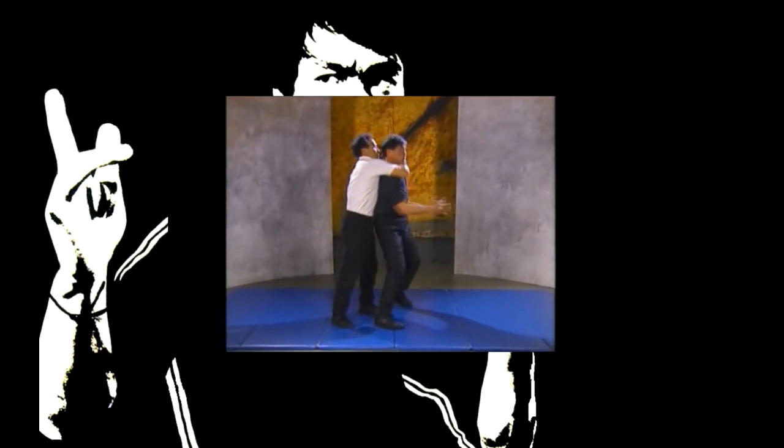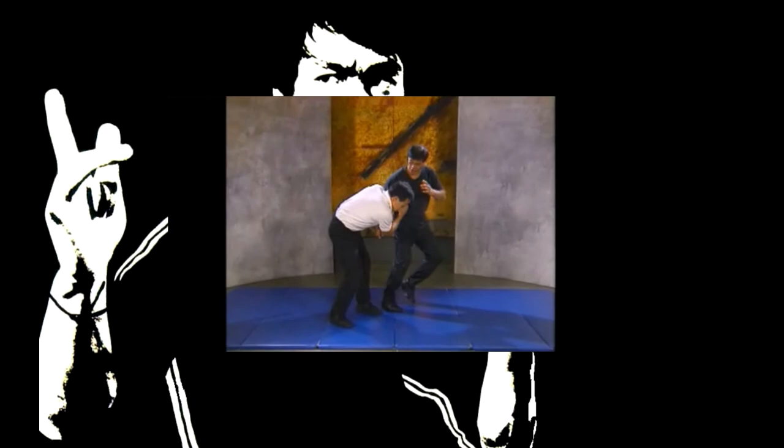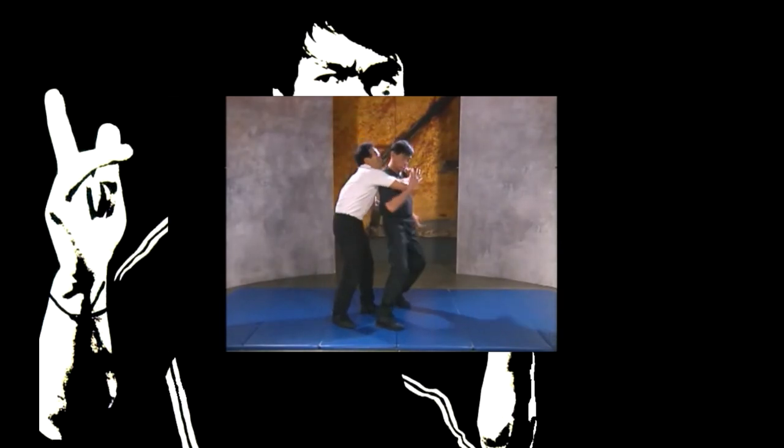An assailant sneaks up behind you and strangles you with his left arm while grabbing your right hand. Before the assailant can bend you backward into a vulnerable position, move quickly to your right and apply an elbow strike to the assailant's exposed rib area and stomp on his feet.